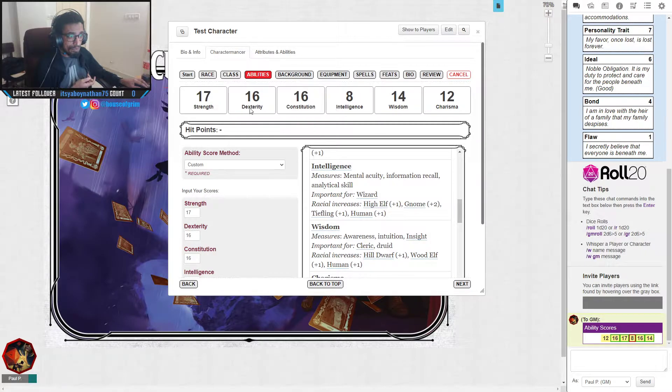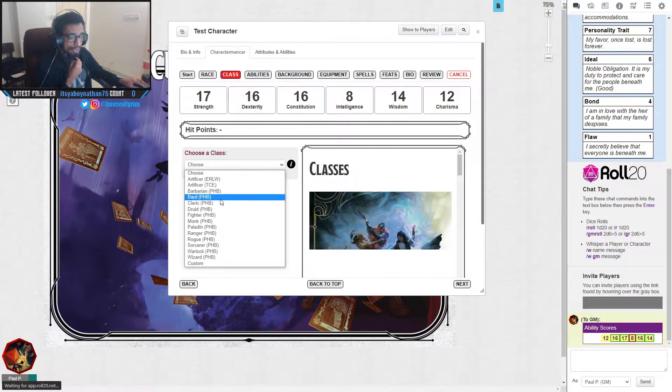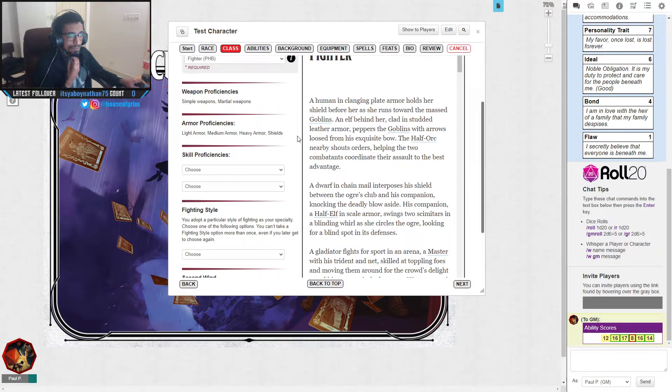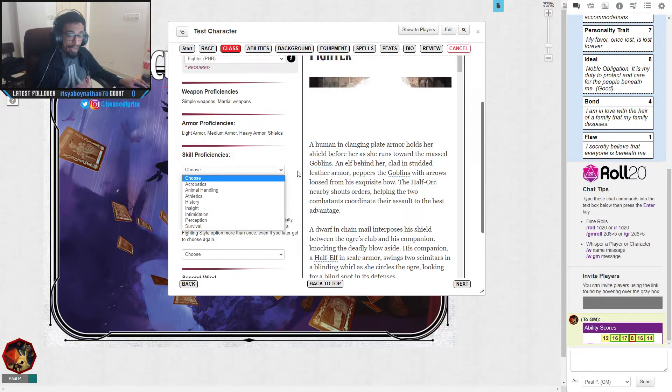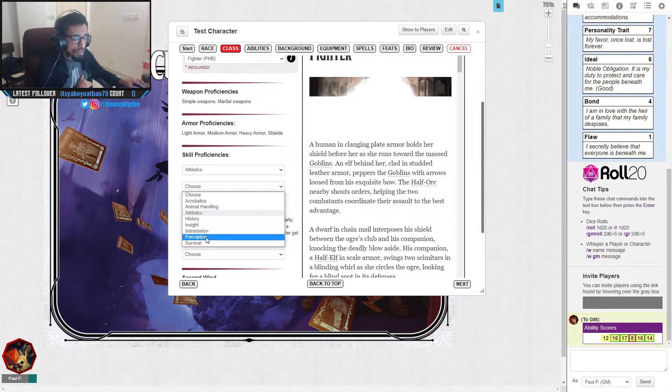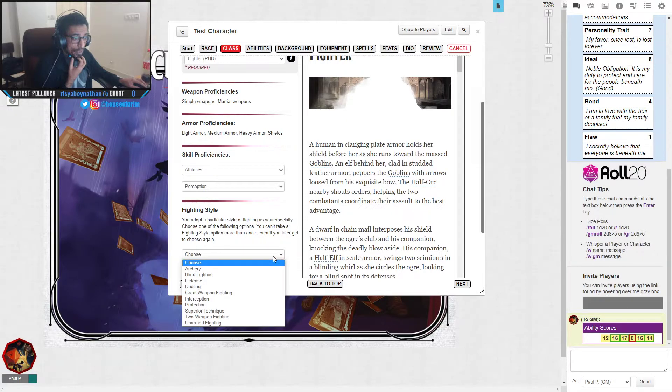It tells you what you've chosen, then we go to class and select Fighter. As a fighter you gain proficiency with simple and martial weapons, plus light, medium, and heavy armor and shields. When you pick a class you're asked to pick skill proficiencies. Right off the bat you want Athletics because you want to be strong, and Perception so you can look out for potential problems. For fighting style, let's go with Dueling.